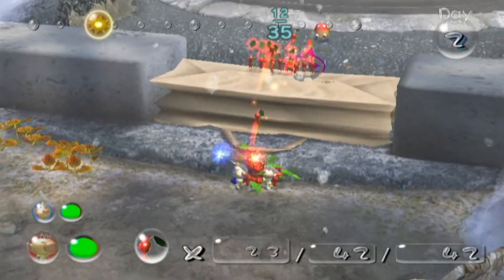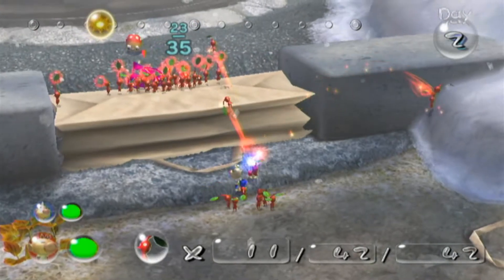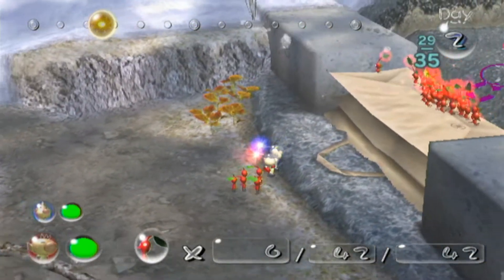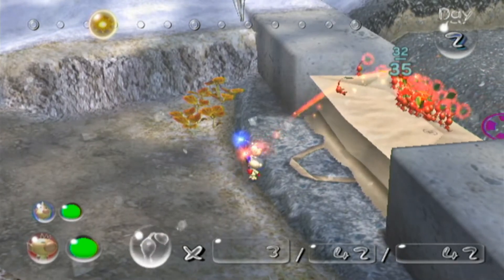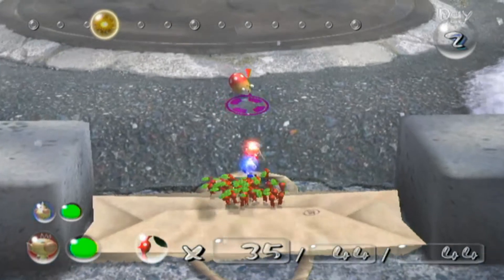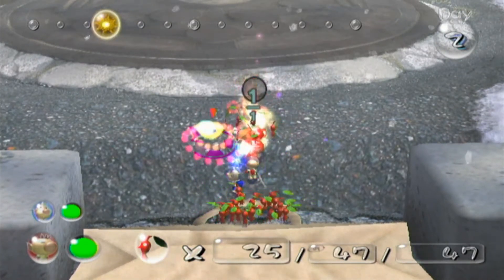We're back. I thought we were going to have 37 but I realized I forgot that one pellet — whatever, we're just going to throw all of our Pikmin at this bag. Something really funny is that if you throw Pikmin over the bag, there will be an invisible wall to actually stop them, which is kind of cool.